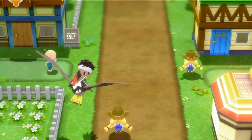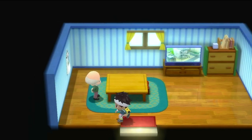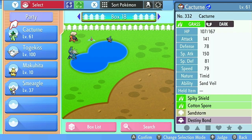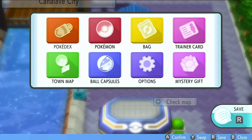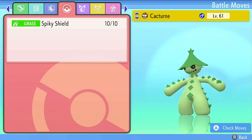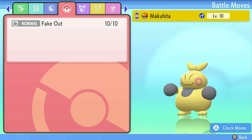The reason we want to visit the Move Deleter is because he's going to get rid of every move we don't want on the Pokémon we're using as donors. For example, I have Spiky Shield on this Cacturne, but for this method to work consistently, we need to get rid of every move that isn't Spiky Shield. After finishing up at the Move Deleter, the only moves my Pokémon know are the ones I want to give to my Smeargle — Cacturne has Spiky Shield, Togekiss has Follow Me, and Makuhita has Fake Out.